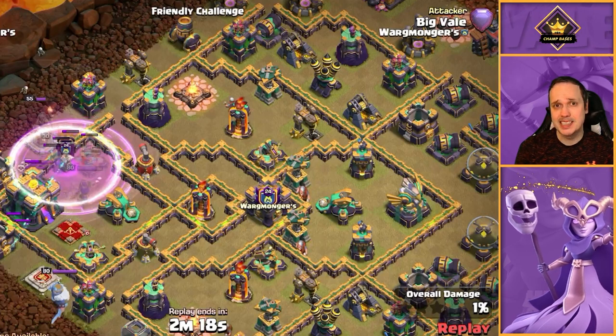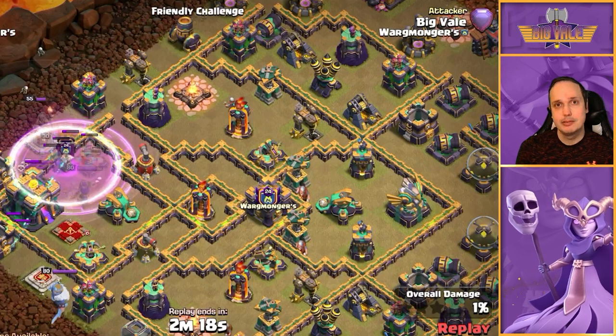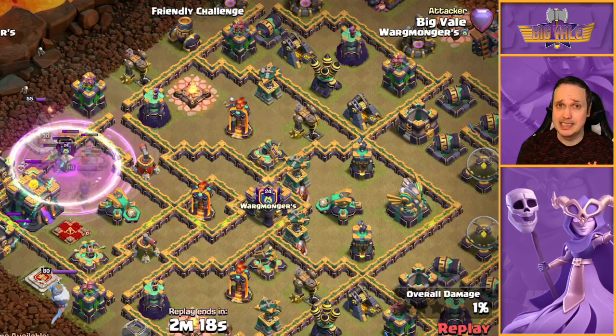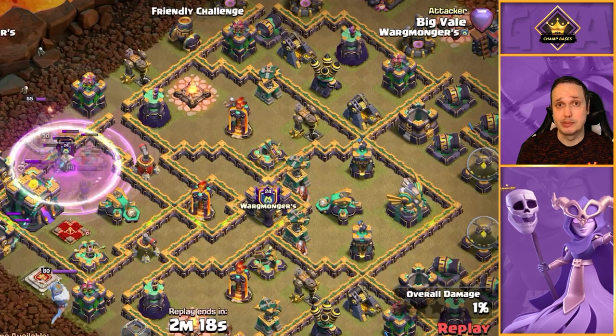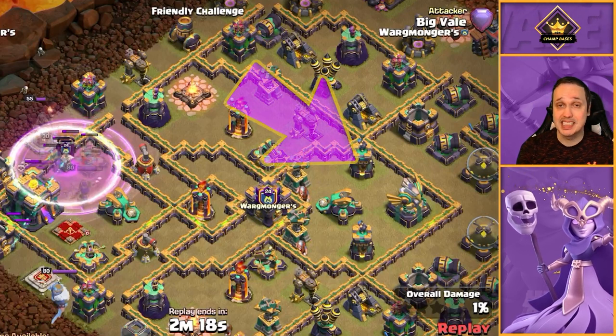Before we move on, I want to point out something key when it comes to blimp placement. If you're not dropping it straight on top of the town hall, you want to drop it somewhere for maximum value. There are two things you really have to avoid: one is dropping it straight on top of a bomb tower — that's going to be instant death for your super wizards or super archers.